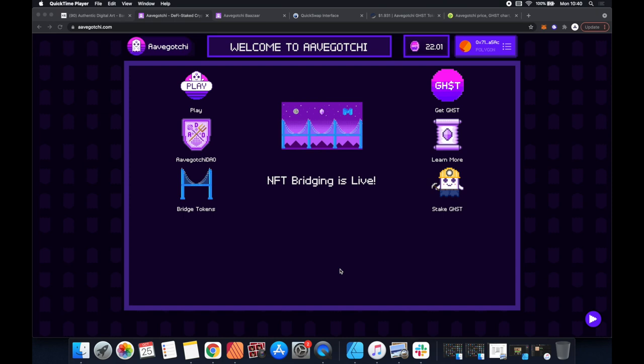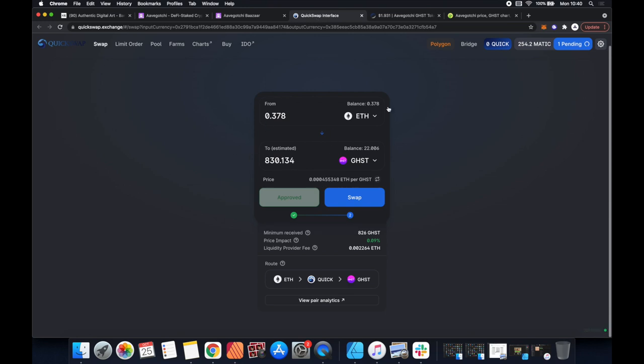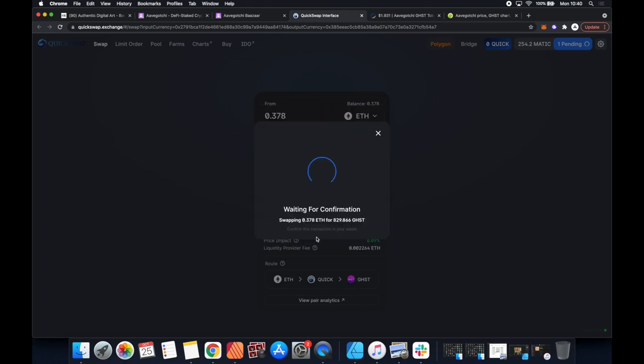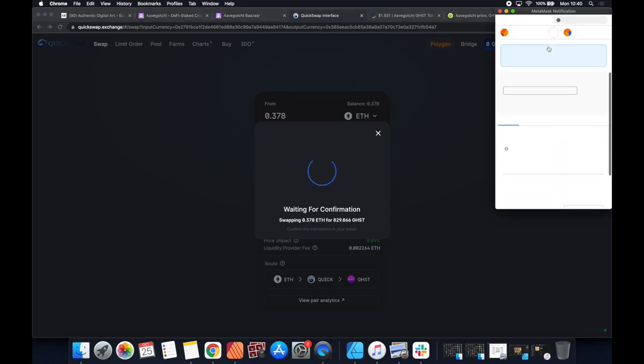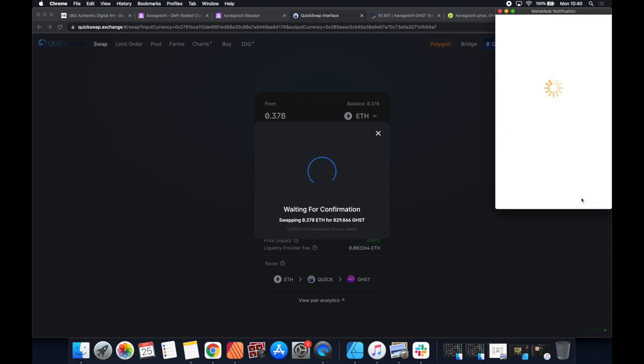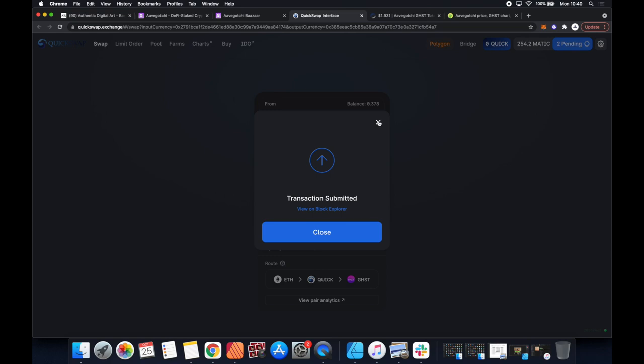Hi everyone, it's MJ the fellow actuary, and in this video we're looking at something called Aavegotchi. The first thing we need to do to play is get some tokens. I just bought 22 to make sure I was buying the right thing, but now let's go all in. This is all of the wrapped ETH I have on Polygon - I'm putting it into the GHST token. I also bought about 250 of the MATIC token so if we need more money we can always do that. Just click confirm.